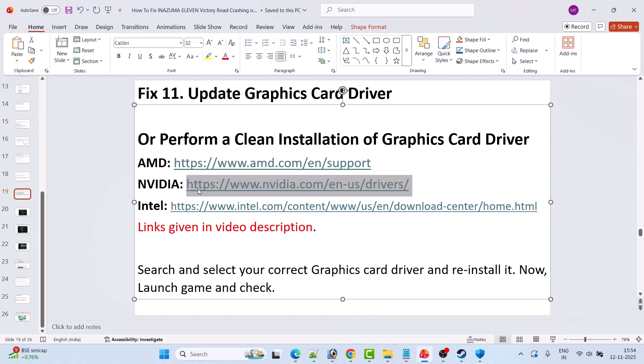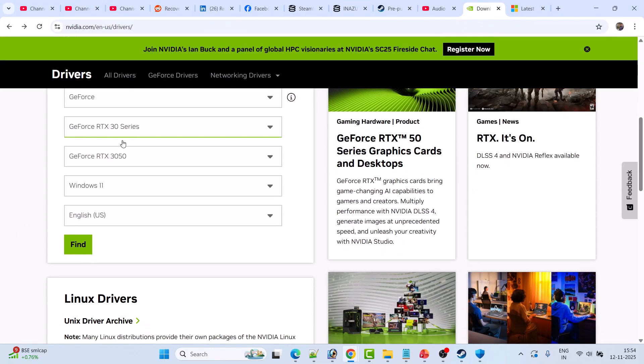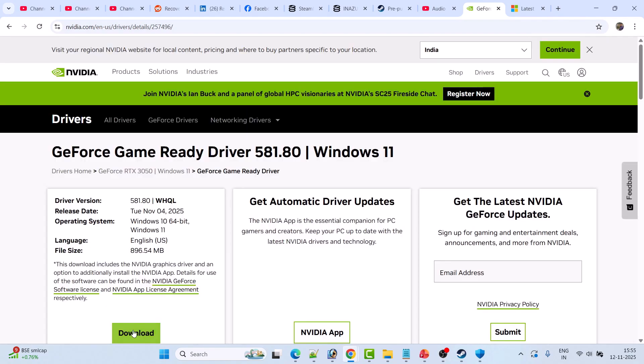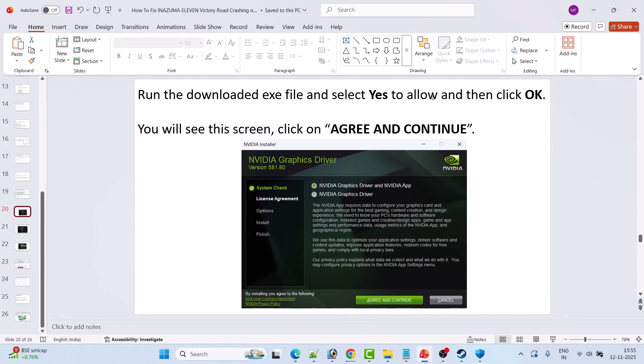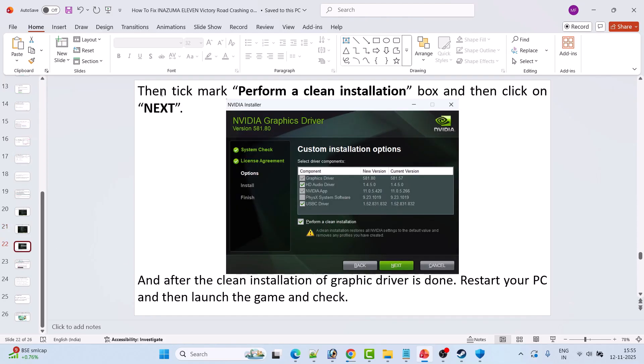For a clean NVIDIA driver install, go to the NVIDIA website, enter your graphics card version, select your Windows operating system, and click Find. Download the latest GeForce Game Ready Driver. Run the downloaded EXE, click Agree and Continue, select Custom (Advanced), click Next, tick Perform a Clean Installation, and click Next. After installation completes, restart your PC and launch the game.